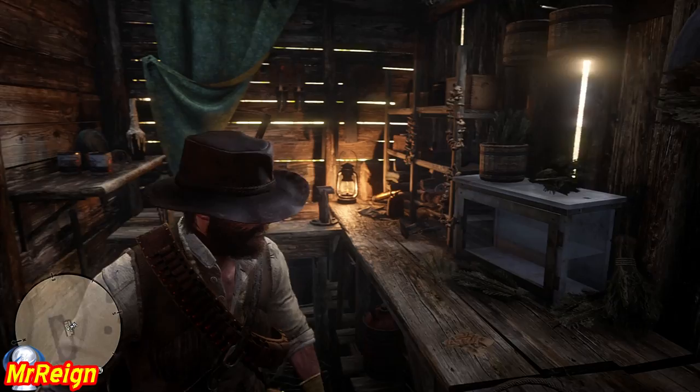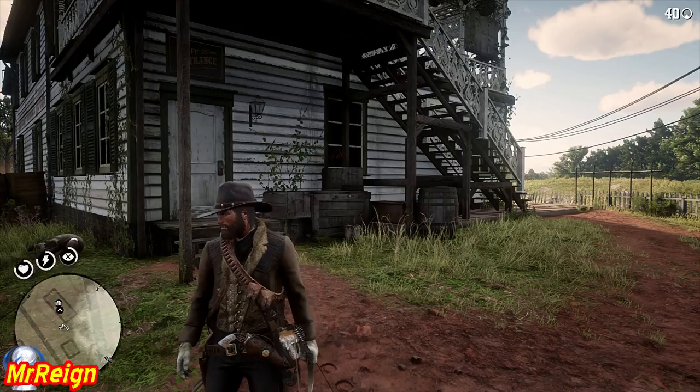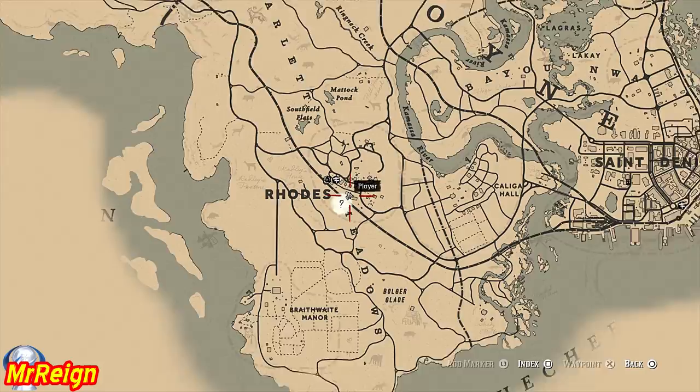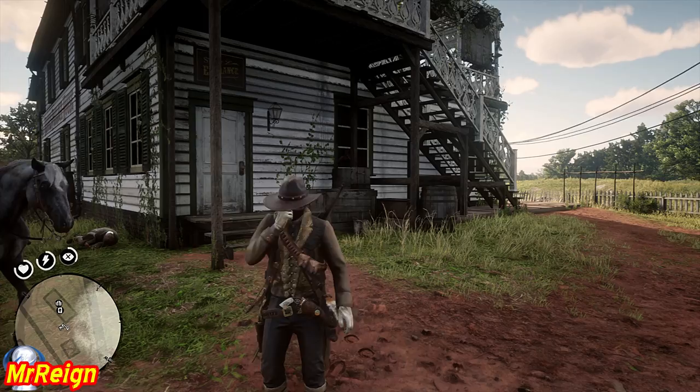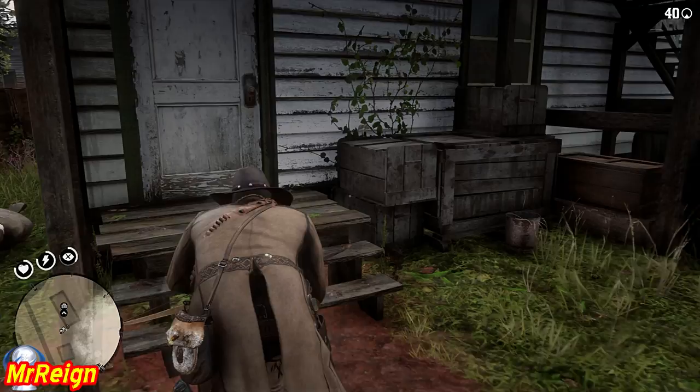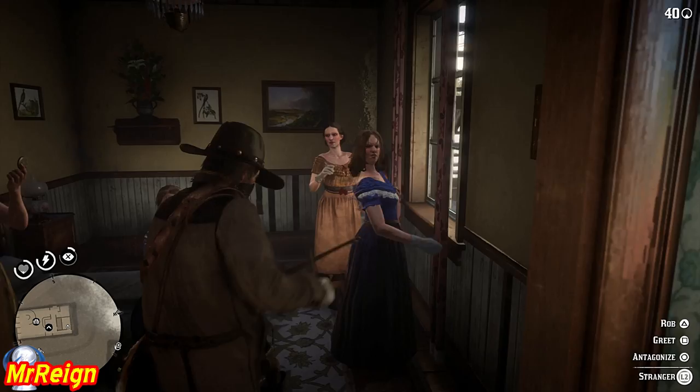Now we're going to go just a bit south to grab the silver earring. This is going to be in the saloon or the hotel right over here. You might want to cover up, although again I didn't get noticed because you kill all the witnesses in that one room and leave. It took two attempts to get the earring to spawn — to respawn the ladies I just exited the town and came back and they were all alive again.